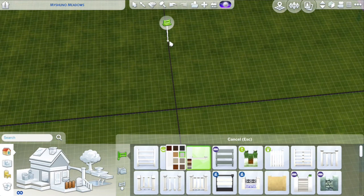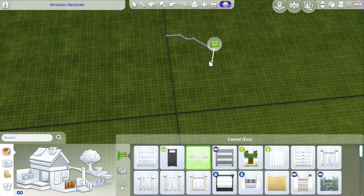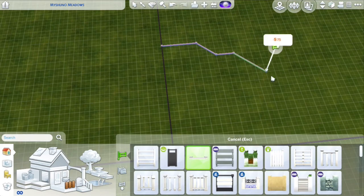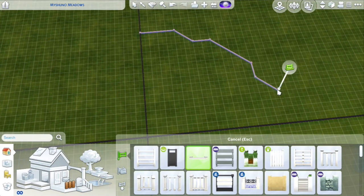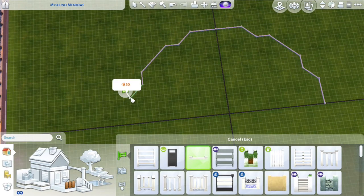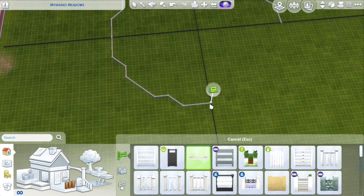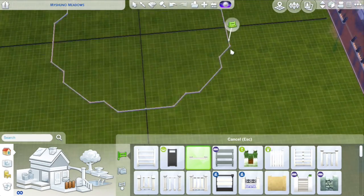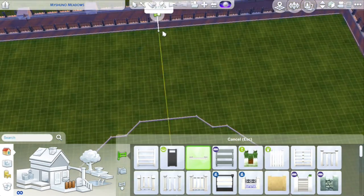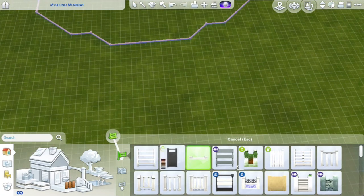Hi everyone and welcome back to my channel, it's SimmerKitten here and I hope you're having a wonderful day today. Today we are doing a community lot and we are building in the central park of San Myshuno. I decided to just make it into a huge park with this round eating area with all the food stalls in the middle, and that's surrounded by water, and then you have four other little different areas in there as well.